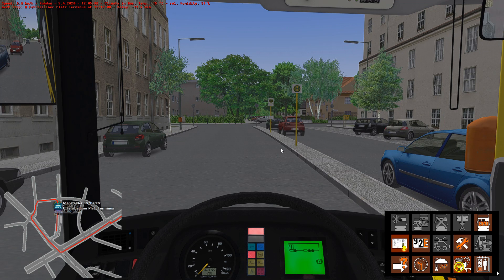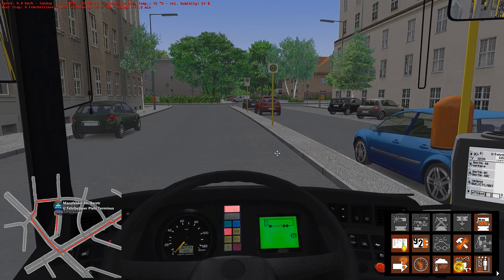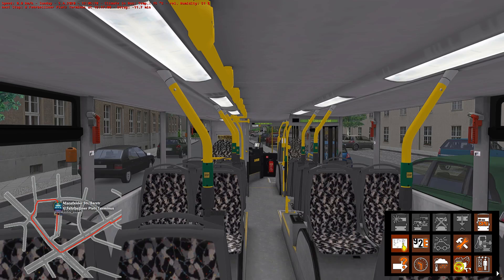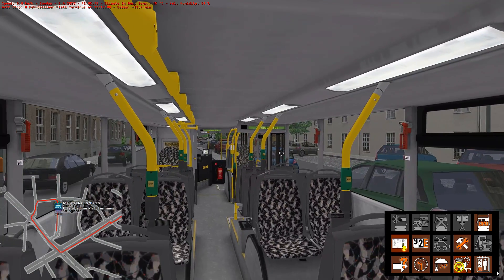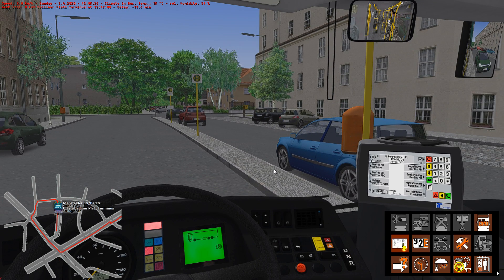So that's really it — nothing to it at all. That's the 115 on the Berlin X10 DLC bus route — put that into your machine and away you go, very simple. Have fun!